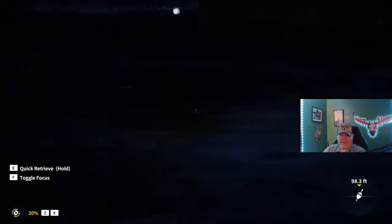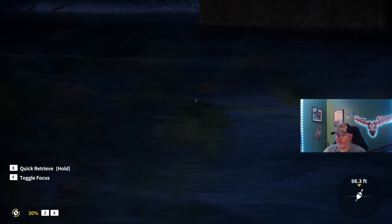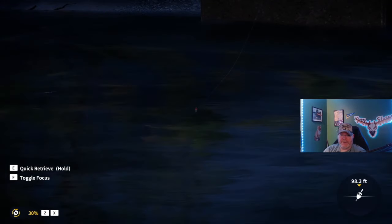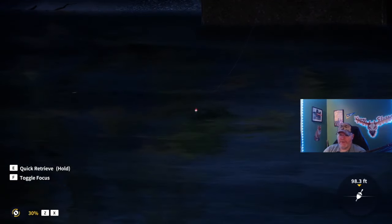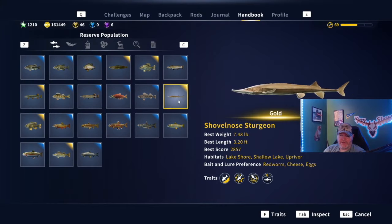Welcome back to the channel, Darth Sloan here, your partnered Expansive Worlds creator. We are out here in search of a beautiful shovelnose sturgeon. The shovelnose sturgeon likes red worm, cheese, and eggs — I tend to go with red worm and eggs.